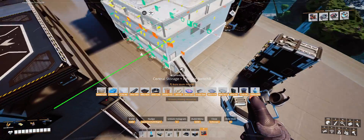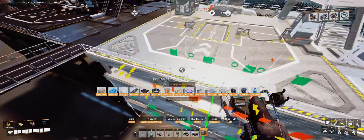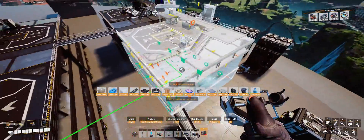I've got a spot picked out for it and we're nicely lined up. Keep in mind, 500 packaged water is part of the required materials needed to build each blueprint.